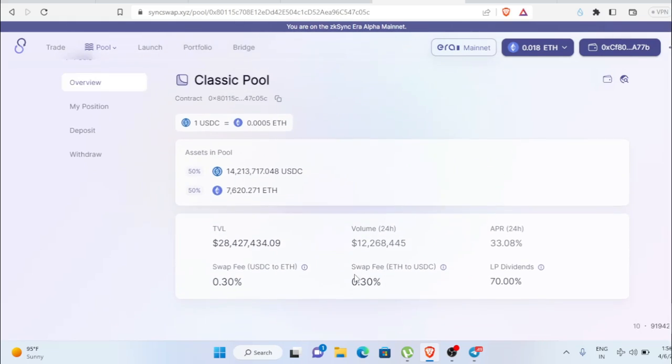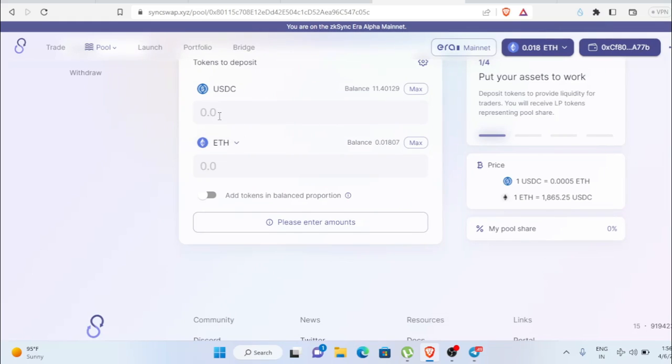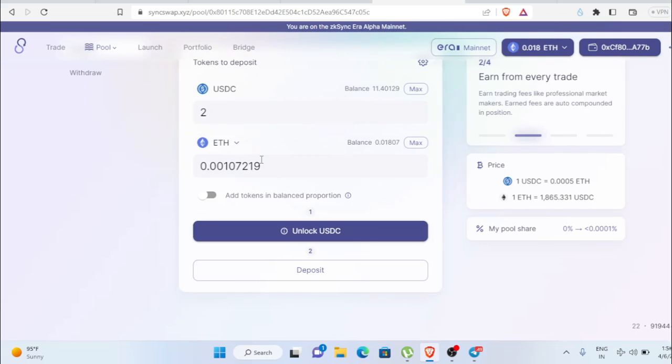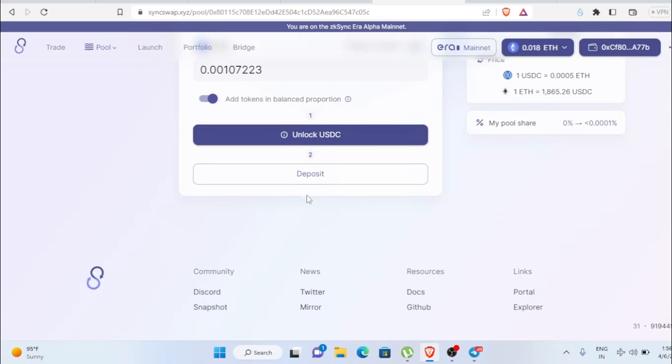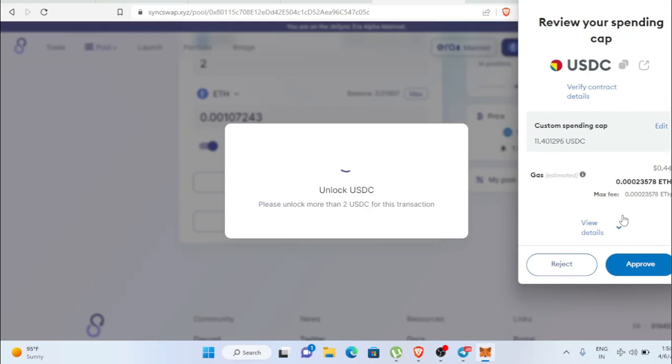For the liquidity step, select the liquidity pool, click New Position, and select tokens — for example Ethereum and USDT. Click Enter the Pool, then click Deposit. There's no minimum — you can do it with one or two dollars. I'll do two dollars for demonstration. Click Add Tokens in Balanced Portion to match the token proportions automatically, then unlock USDC and click Next.